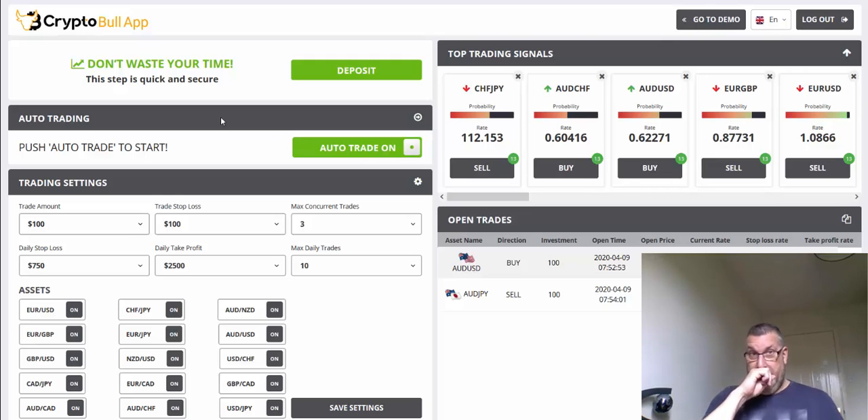I'm still trading $100. I've got the stop loss set to $750 and the take profit to $2,500. The take profit is kind of irrelevant because you're never going to stop it making profitable trades — it's more about the stop loss. At $100 per trade, the maximum take profit would be around $1,000 anyway.